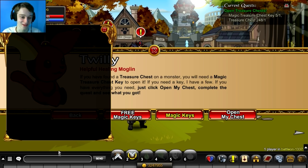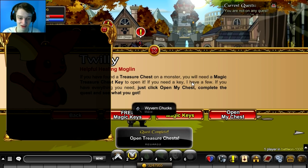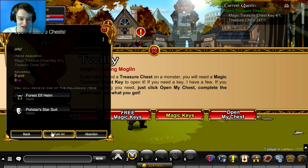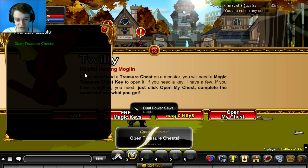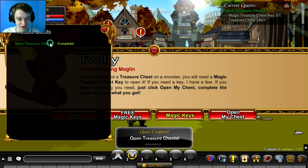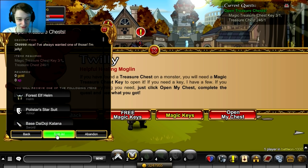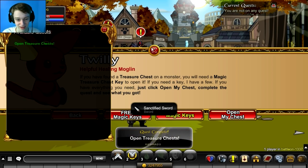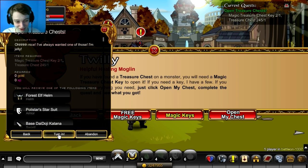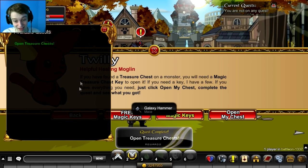Alright, first chest — here we go. Wavering Chucks. Doesn't sound very decent. Let's try again. Dual Power Saws — that sounds weird. Alright, third one. Significance something sword, whatever. Fourth one, alright, this is going by fast. A Galaxy Hammer.